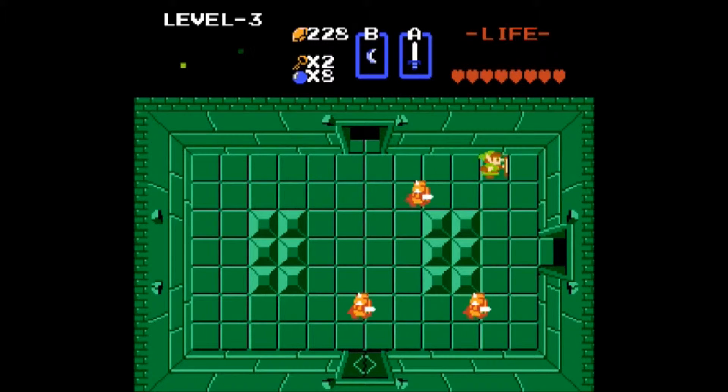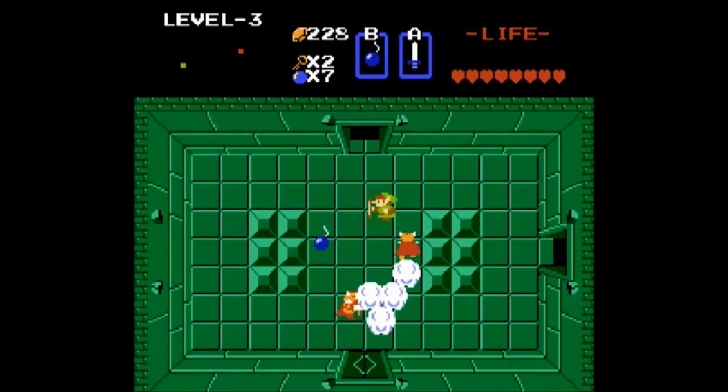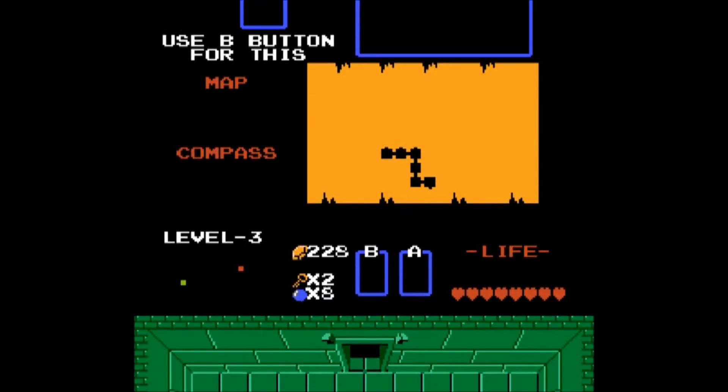You can't hurt them from the front — you have to get them from the side or from behind. And if they drop bombs, bombs can be pretty effective on them as well.